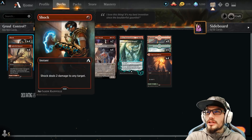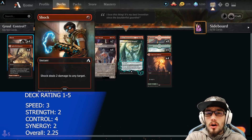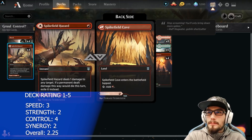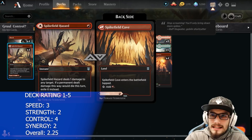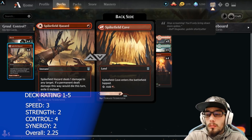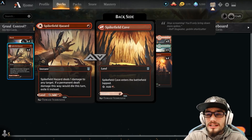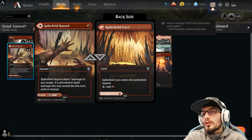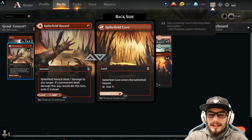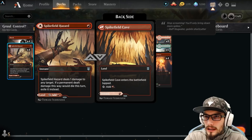We have four copies of Shock — Instant Speed, two damage to any target. This is great for picking off weak creatures. It's also great for dealing that little bit of extra damage to the opponent to win the game. Spike Field Hazard is also Instant Speed for one, dealing one damage to target creature or permanent — it could be a planeswalker as well. And if the permanent dealt damage this way would die, you actually exile it instead. So we see Lurrus around, we want to make sure we're exiling Lurrus and any rogues or anything else played before Lurrus, so it's not replayed.